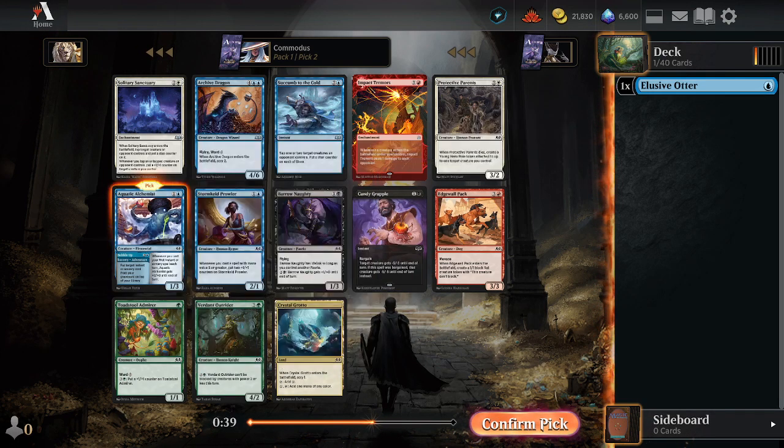Nice game. Good game. Goose that — I can't believe it. Double strike off the top. We might have been able to live. Instead, we died. Okay, next game. We'll try it with less than five lands. Maybe a bit more aggro. Let's go.